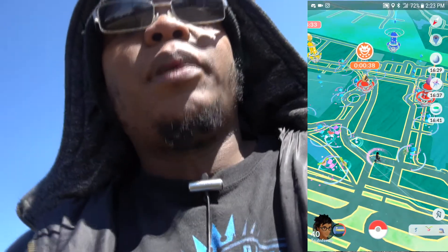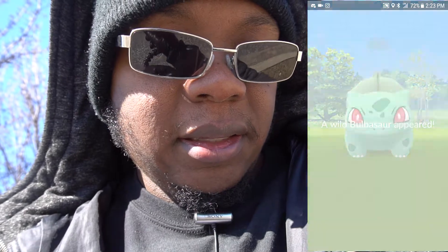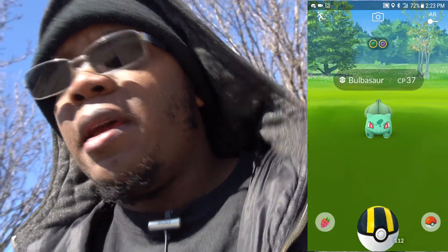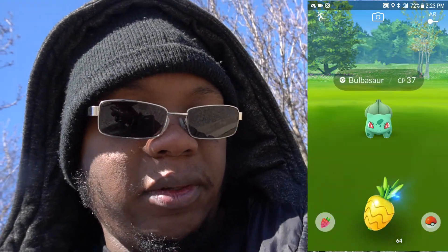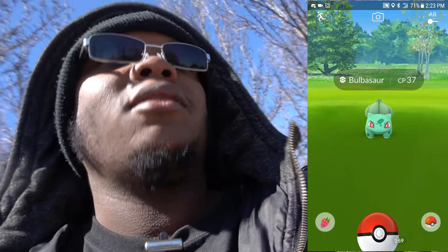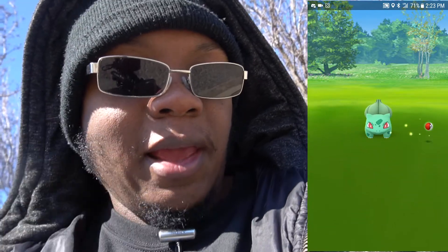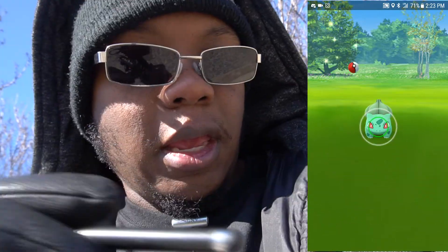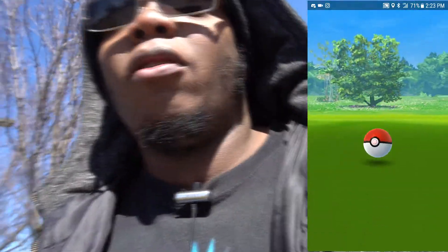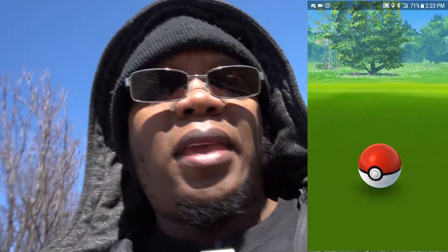Walking towards the police station and we got another Bulbasaur right here. Is it shiny? Survey says — no, it is not shiny. 37 CP, so this should be an easy catch. A lot of vehicles are pulling in here outside of community day, and they look at me with the camera like, 'What's he doing?' We're going to capture this Bulbasaur. Got a throw on it, it's in the ball — this is going to be a catch. We got this one, so stay tuned y'all.